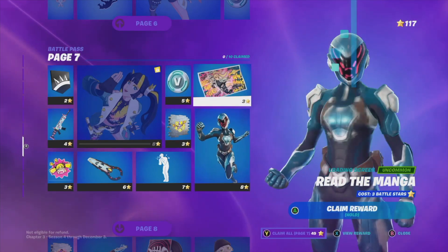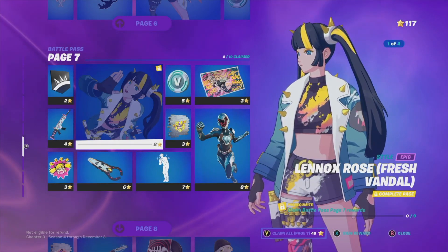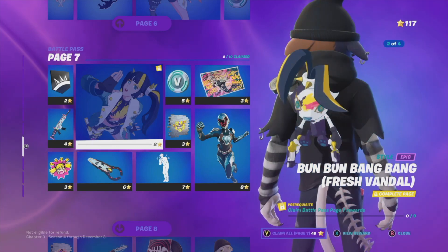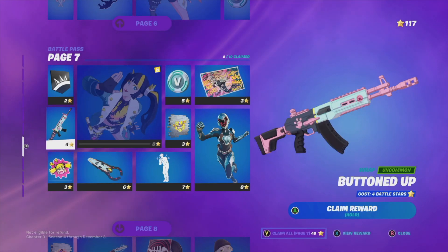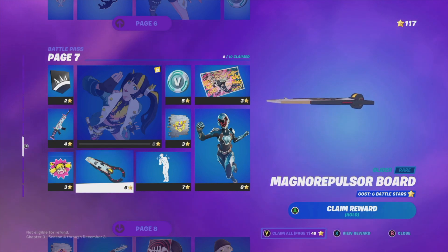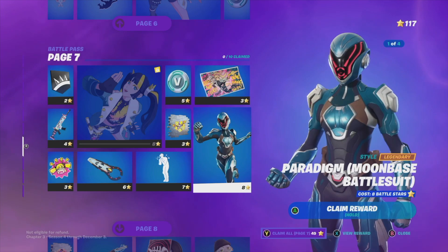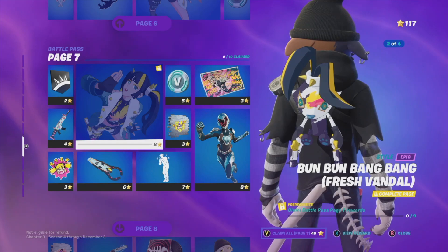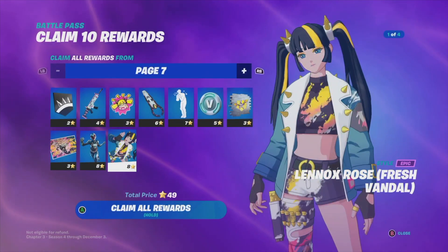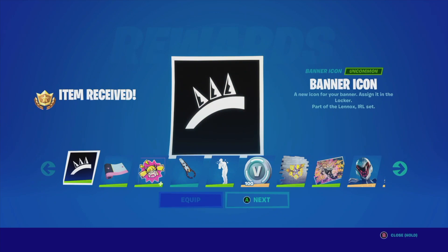We can just claim the entire page at once. The main highlights of page seven are: the wrap, this glider, this emote, this awesome skin, and this style. Let's go ahead and claim the entire thing by pressing Y, then hold A to claim everything on the page.